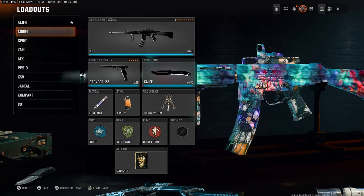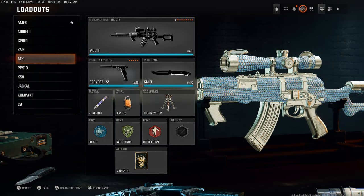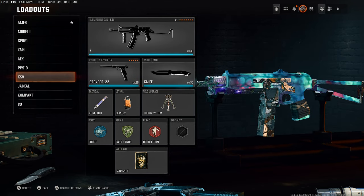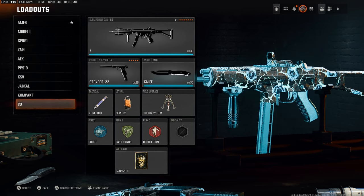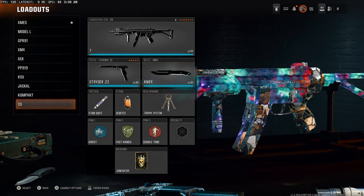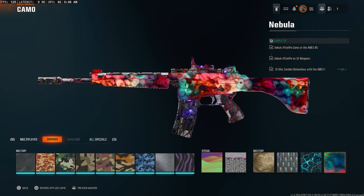I'm just going to be making a quick guide on the Nebula camo, more specifically just the ten elite kills you need for each gun at the end of the grind. I've seen some people say just to get to high rounds and get the elite kills naturally, but I think that's very counterintuitive.